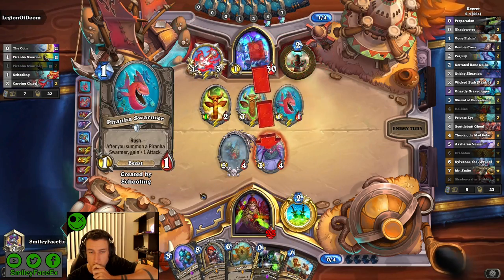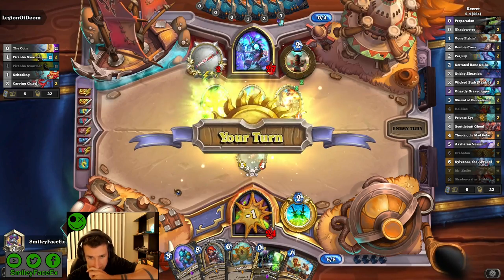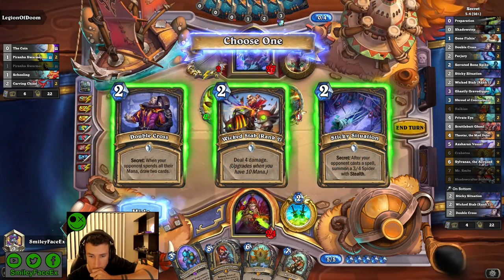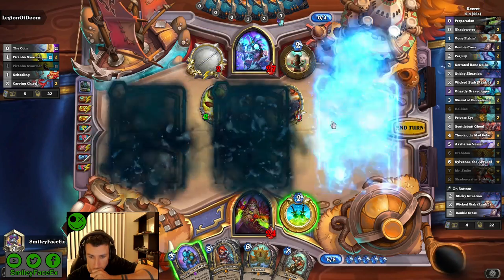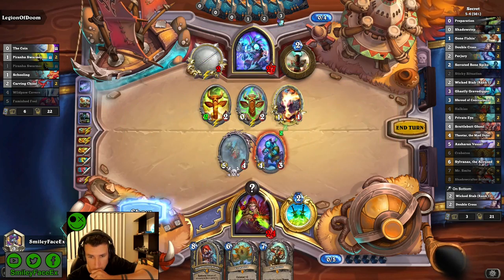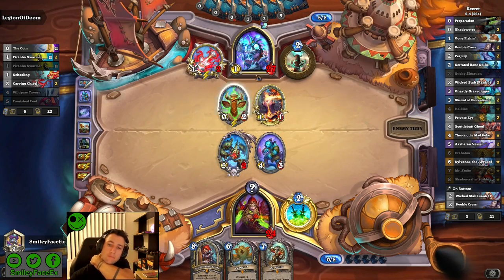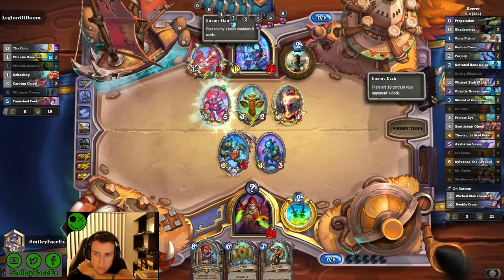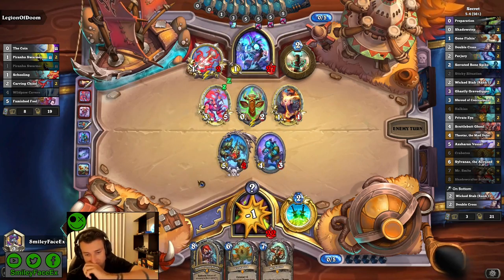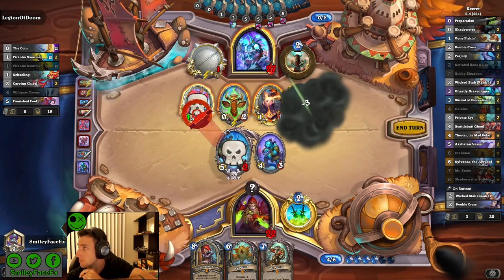I've got Halkius down but I don't have any secrets or ways to get secrets at the moment so turn five is looking a bit rough. Normally I want to save gone fishing for Smite, but in a situation like this I just need to play something. I pick sticky situation over double cross, especially because I have a six, seven, and eight turn already laid out — I don't need the cards. I choose to get rid of wild pork cavern because that constant board pressure is more difficult to deal with, and if he plays famished full it's kind of a nothing turn for him where I can regain control.